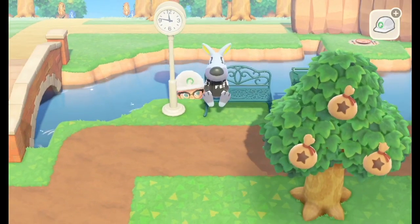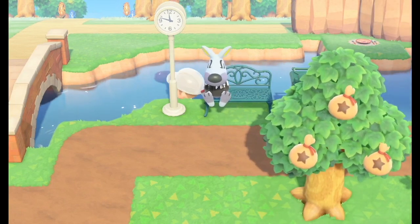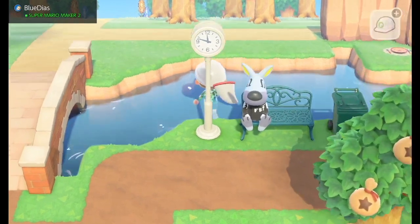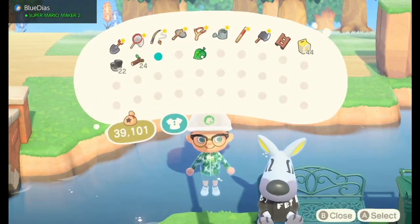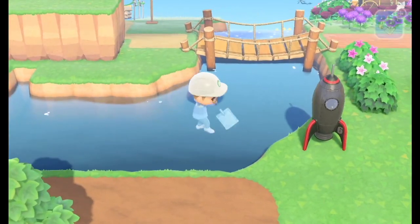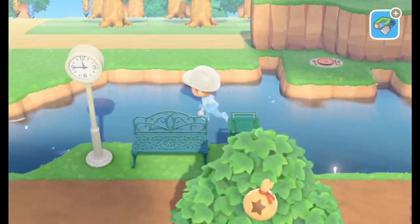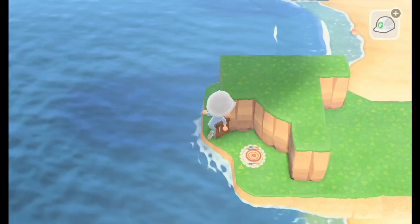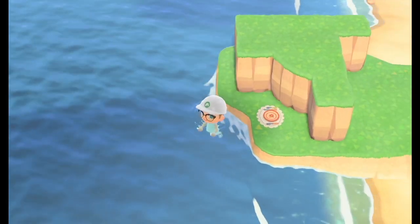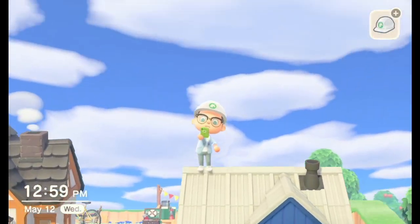There was a new glitch found in patch 1.10 that was apparently originally discovered by a YouTuber named Jasper. It's a really cool, easy way to clip into different areas. So far what I've seen is people clipping into water and rivers, but I've been able to actually clip into the ocean area, which gives a strange result, as well as on top of buildings.